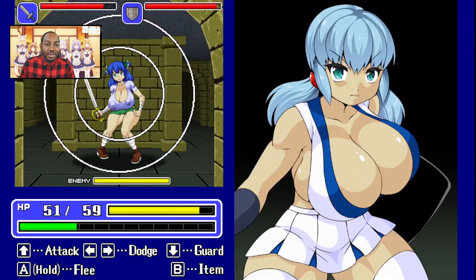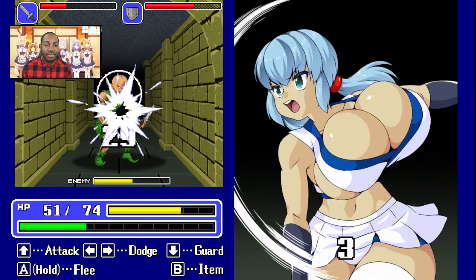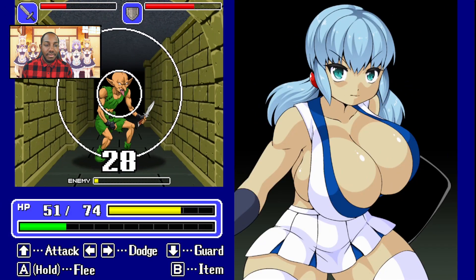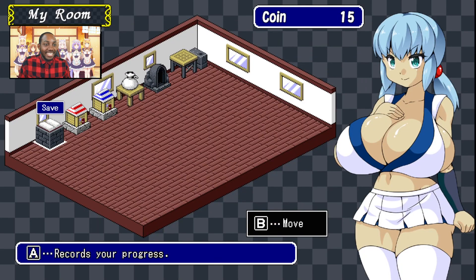Now we're getting new types. Let's go ahead and hit the save and get out of here.